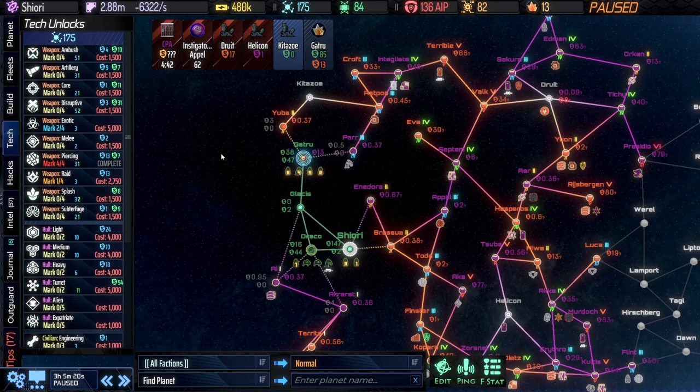Hello everyone, StrategicSage here with another AI War 2 case study. This is going to be a fairly low level one — we're going to be spending a couple of episodes on this to make sure I'm not skipping over too much. This is the second quick start in the basic category, Double Difficulty 5 AIs, and it was a fairly new player beating their head against this scenario, unable to get past it.